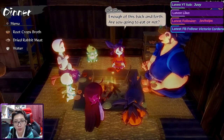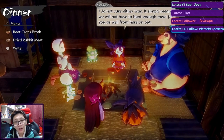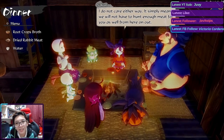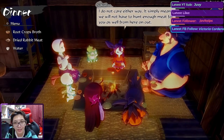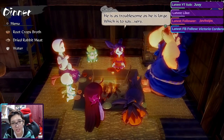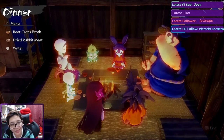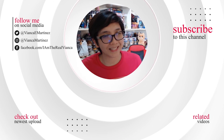Sakuna cuts it off: 'Enough of this back and forth — are you going to eat or not? It simply means we won't have to hunt as much meat for you from here on out.' Tauemon then decides he will partake after all: 'Forgive me — I honor and gratefully accept this life which is given to me.' Sakuna mutters he is as troublesome as he is large — which is something she should probably keep to herself.